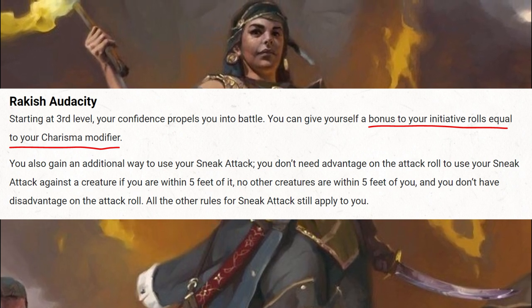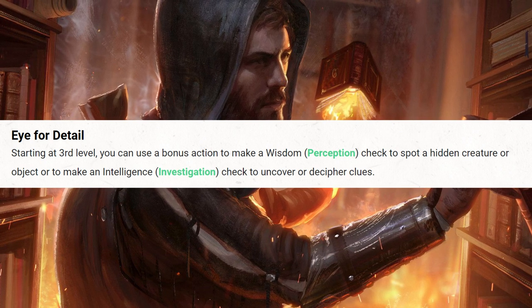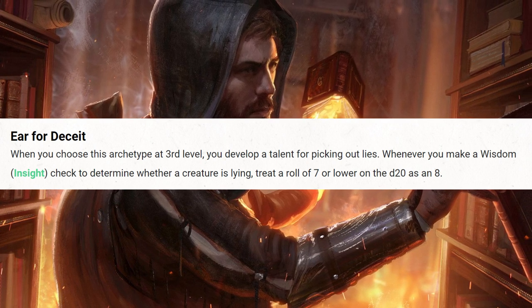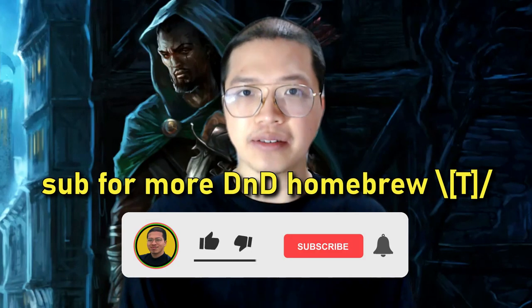The Swashbuckler also gets a bonus from Charisma to initiative, which is always useful. The Inquisitive Rogue's ability to use Perception or Investigation as a bonus action is rarely useful, and the Insight check to determine whether a creature is lying is useful only from time to time. Note that the bonus to Insight checks here doesn't apply to the Insightful Fighting feature due to the fine wording that it's only applicable to determine whether a creature is lying. From that comparison, our homebrew Inquisitive Rogue is only slightly ahead of the Swashbuckler in the skill department; for combat power they should be roughly the same.